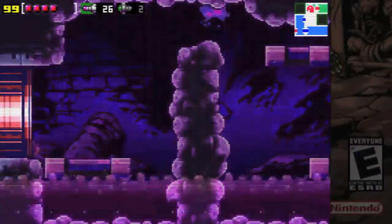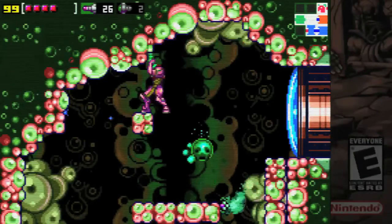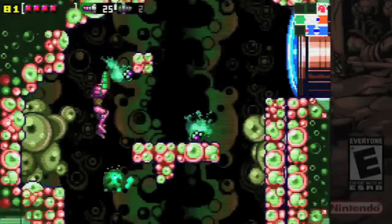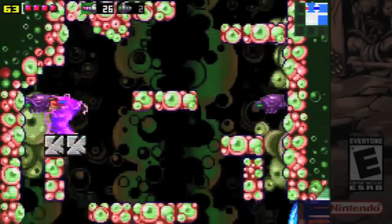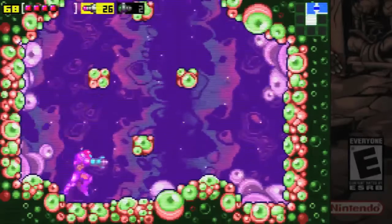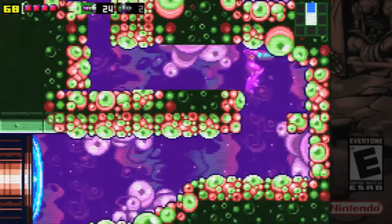All right, I'm back. Let me just show off that area real quick, just to film the map for whatever reason. Yep, that's the shortcut. We just need one power bomb to skip a whole bunch — an entire area — because it's not necessary.